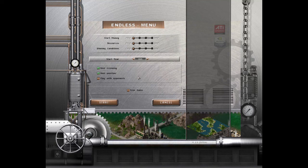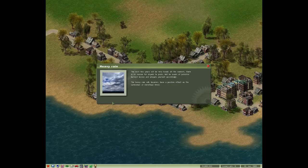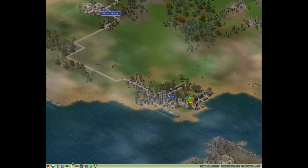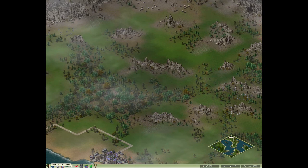We're going to play without opponents but with a real economy and real weather, which means we'll have a more interesting game. Now the most difficult part in this whole game will be choosing what we want to start doing - what industry should we choose.